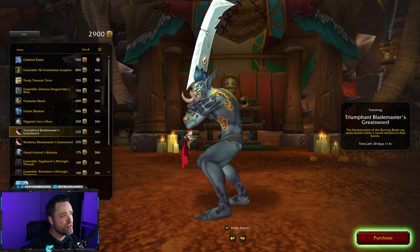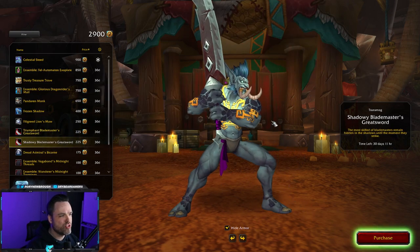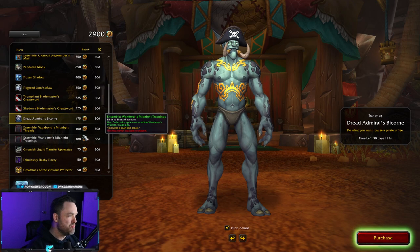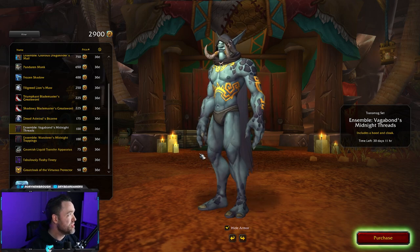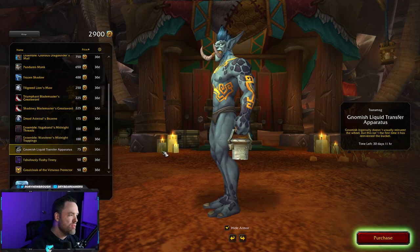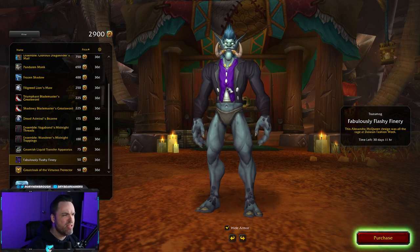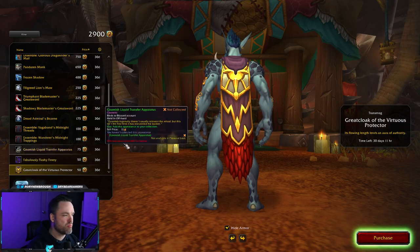You've got the Blademaster's Greatsword in two different colors — very Blademaster-y, like old school Warcraft 3 or Warcraft 2. There's the shadowy darker version, and again you can put effects on top of this. There's also the Pirate Hat, the Admiral's Bicorn, the Midnight Cloak — great for combining with other transmogs — and a version with the hood down. You also have a little bucket as an offhand transmog, a fancy shirt, and a Virtuous Protector cloak.